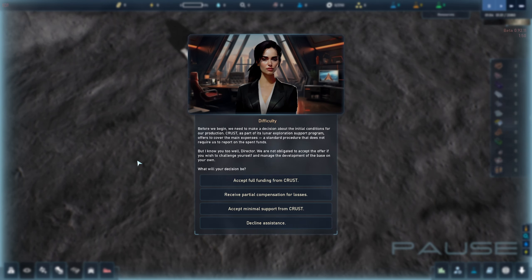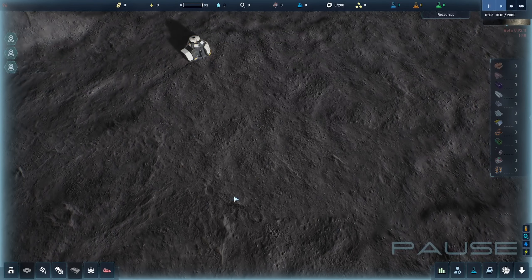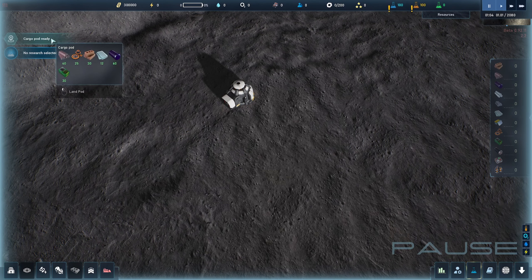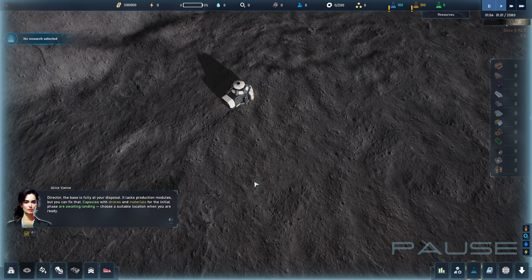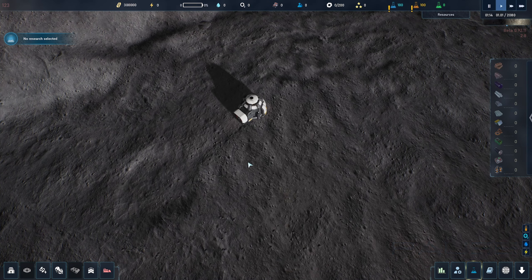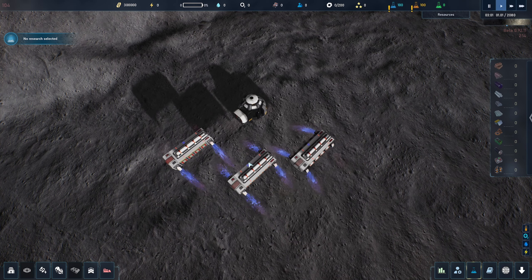For this particular sandbox playthrough I'm going to go for a partial compensation, giving you a decent amount of credits, a bit of supply, a bit of research — nice to have. So that's our starting position and with that you can immediately drop down a couple of cargo pods giving you all sorts of useful resources. This is of course going to last you a while but not very long.